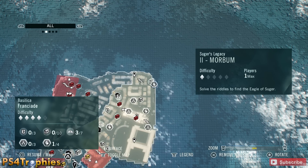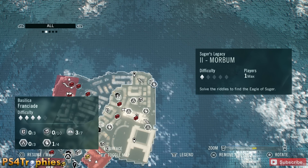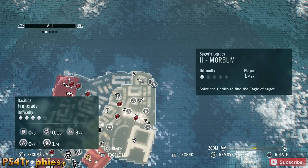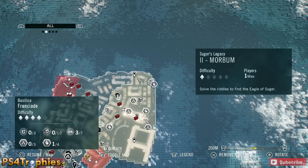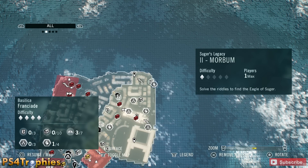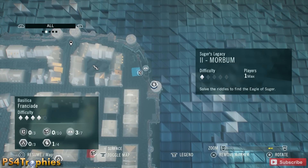Welcome back to the Dead Kings DLC for Assassin's Creed Unity and we're doing Sujera's Legacy. This is quest number two, Morbom. I didn't mention this in the first video, but these quests are not available until after you complete the third sequence. After you've done that, the first two parts of this quest line are part of the main storyline and I'm doing the other five here.